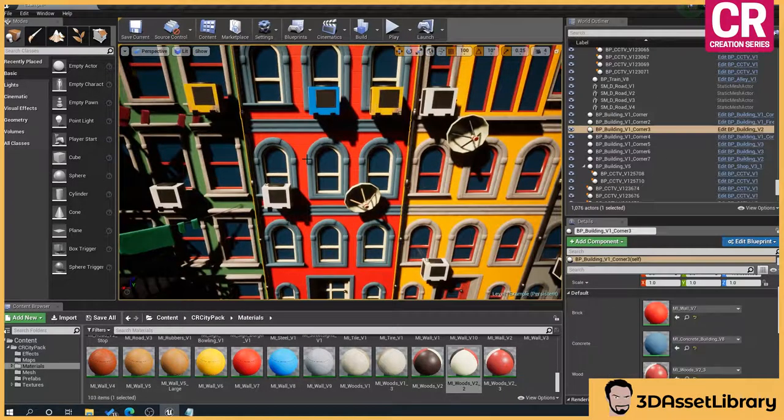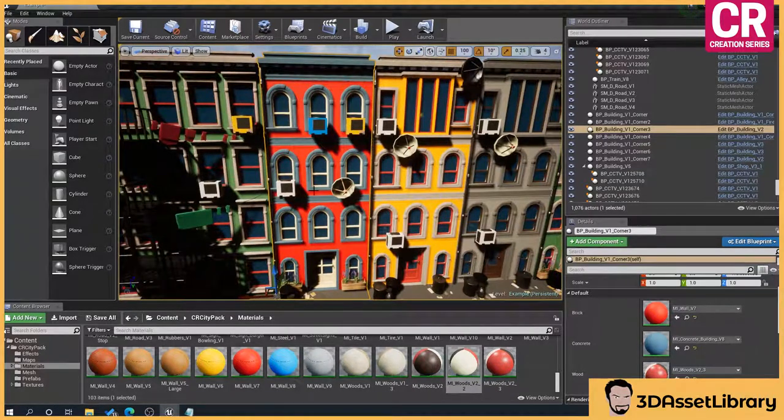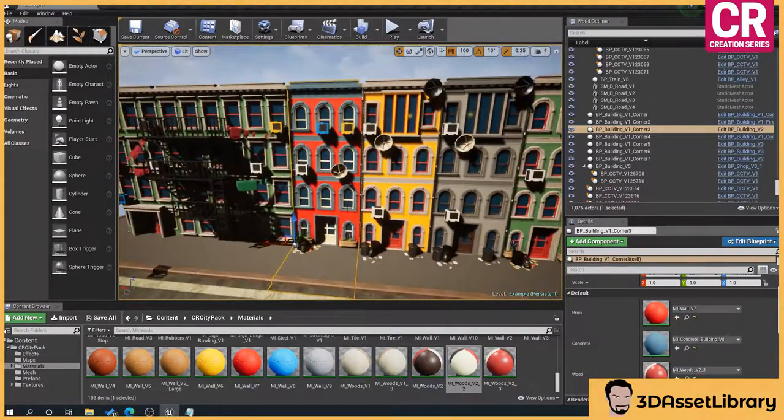This is set up using construction scripts. You'll need to understand blueprints if you want to create your own versions. I've tried to make this so you can create things very quickly. I'm going to see if I can create a building generator to help people who perhaps don't have experience in blueprints to help build more complicated buildings. But this is just to help people get started as quickly and efficiently as possible.